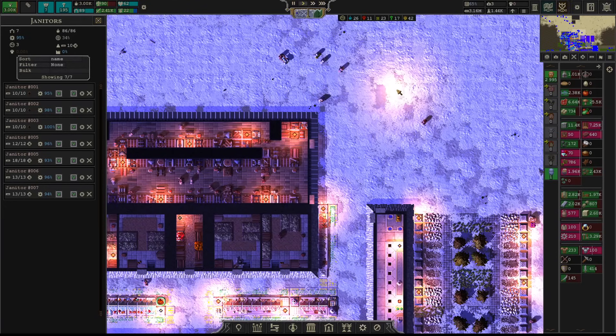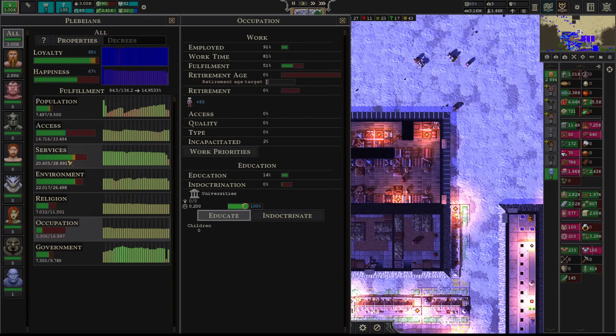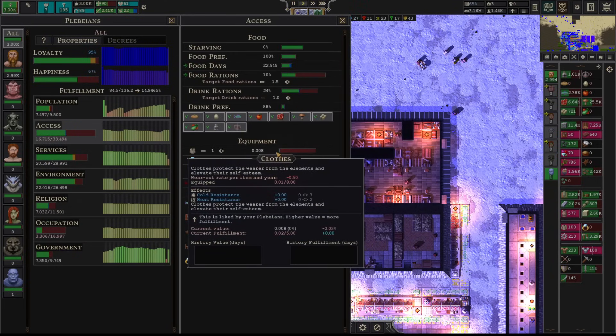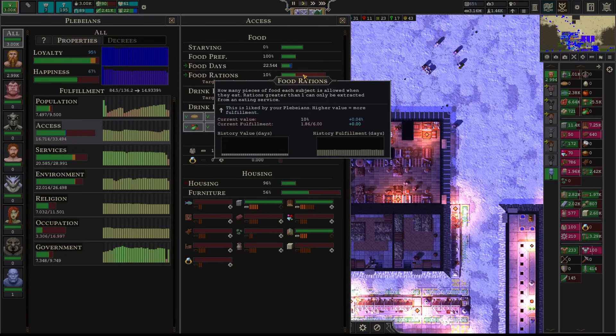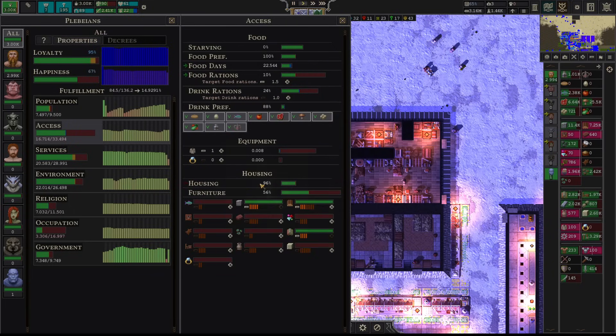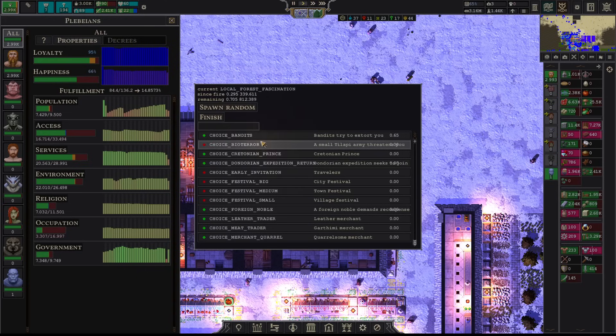That's what I've done with difficulty. I've also tweaked all the service and access things — I've tried to give more weight to more interesting things like equipment, food rations, and drink rations. They're more powerful now, and furniture and stuff like that, so you'll have to tap into those as you grow. I hope that veteran players will have a big challenge in late game, though I'm not sure at what point you feel the simulation is too slow.